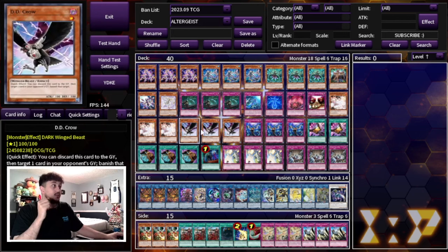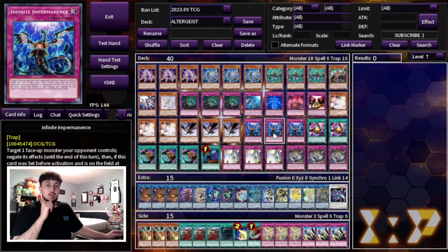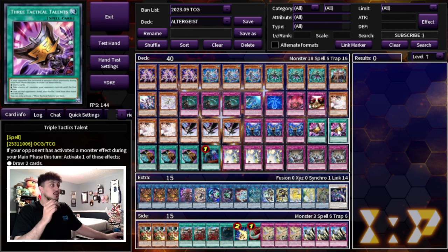For hand traps, we're playing three Ash of course. Three DD Crow, which I think is one of the best hand traps in today's format — being able to stop decks like Unchained, Tier Limit, Centurion, and Purely. So I like playing three DD Crow. And then three Infinite Impermanence, the most important card in this deck — this might as well be an Altergeist card, it's so powerful here. I'm also playing two Triple Tactics Talent — it's really powerful going first and going second, letting you draw extra cards, break your opponent's board, or take a card from their hand. This could be another hand trap, but I think Talents is just a little bit more powerful.